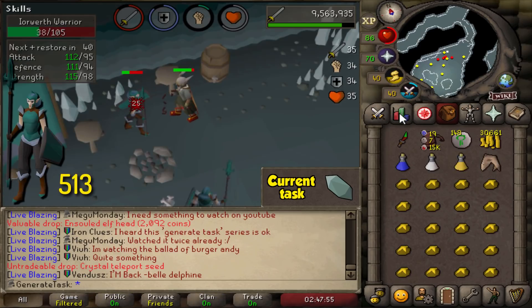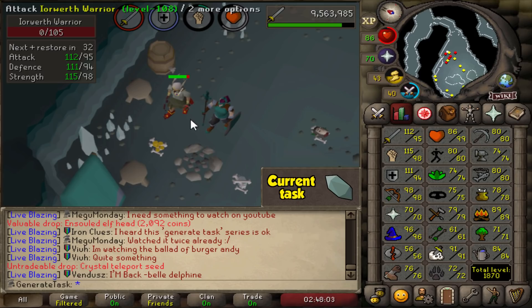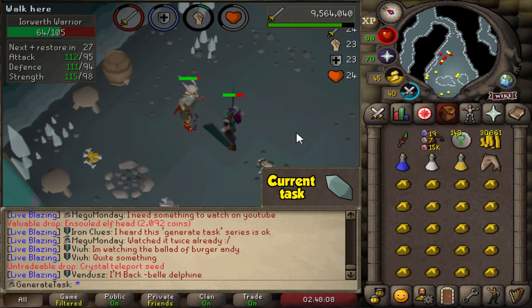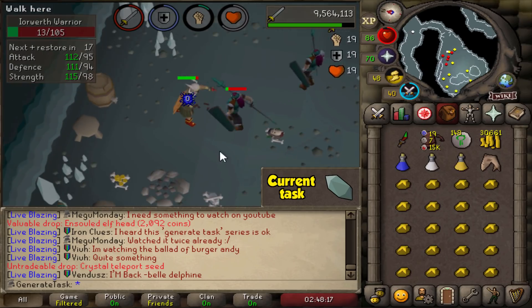I just realized I'm 513 kills in now, so that means we are over halfway to the drop rate. We're also about 120k away from 96 attack and 99k from 95 defense, so I feel like we might get those levels here if we don't get the seed too early on. It's really not that bad though — it's very AFK and we get some Alka Balls, some Nature Runes, some Crystal Shards. I don't mind this too much, just a matter of time.